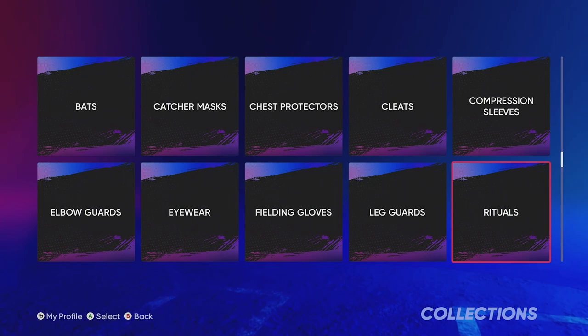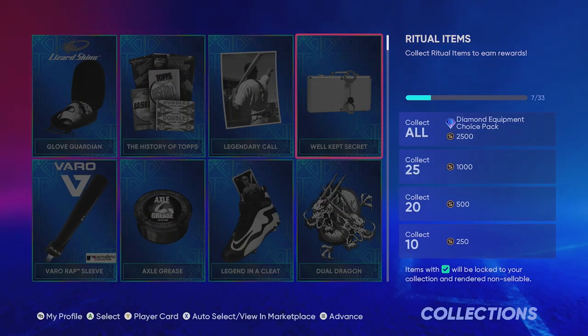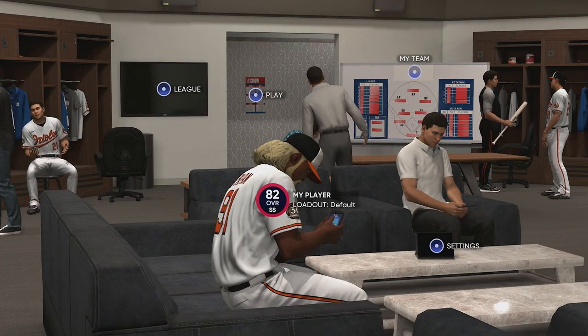If you go into your Rituals, there is one you want called 'Legendary Call' — it's a picture of Babe Ruth pointing. You can buy it for around 46,000 stubs right now; it might go down over time. This is an additional plus eight power and plus eight contact for your ball player. So if you equip the Shohei Ohtani bat and this Legendary Call, that's plus 16 to both power and contact — that is huge.